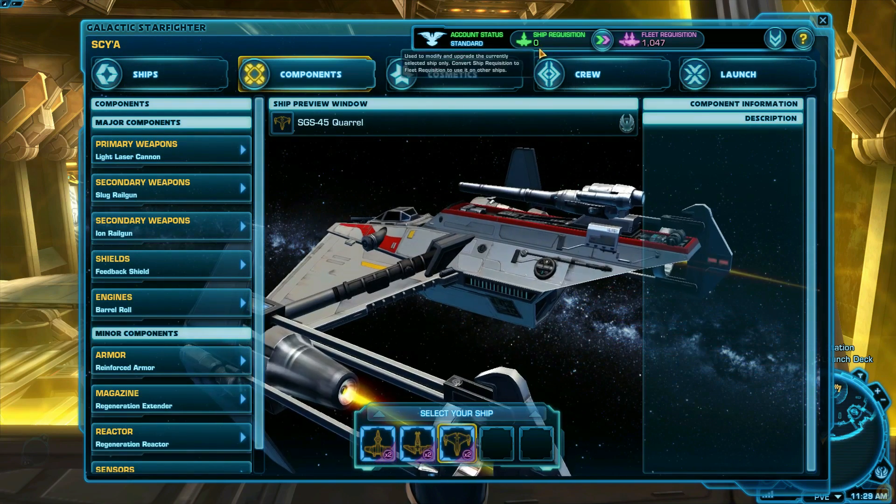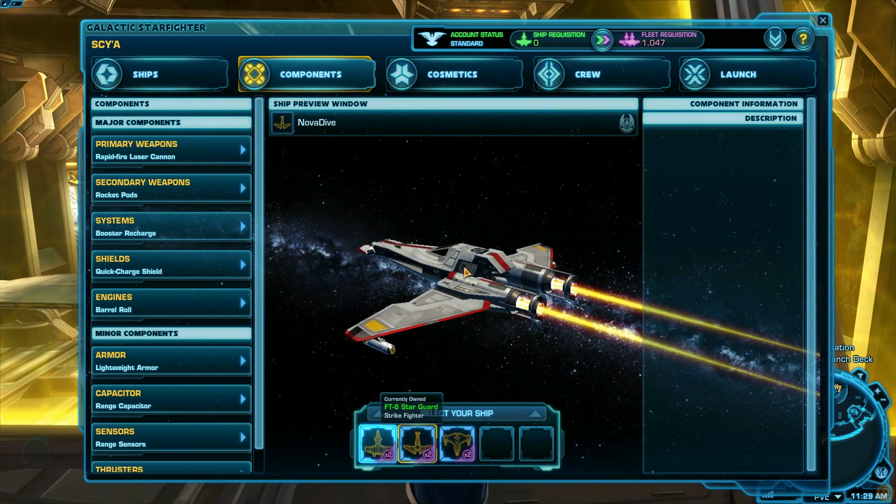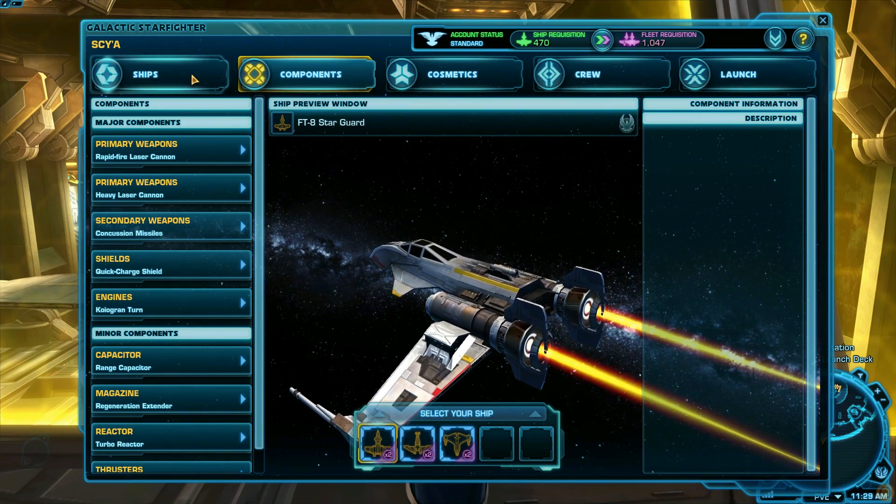You can switch between your selected ships on the panel at the very bottom of the middle of the hangar. Fleet rec, the purple one, can be spent on any of your ships or to buy new ships, and is a lot rarer to get.